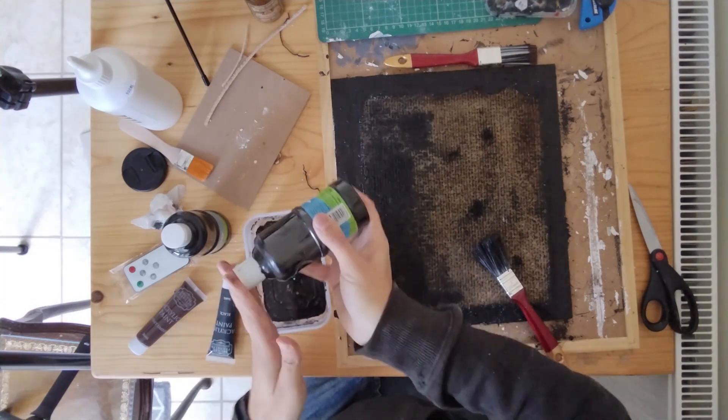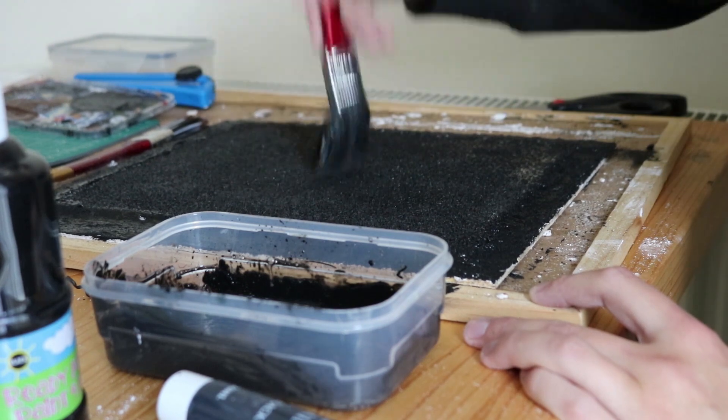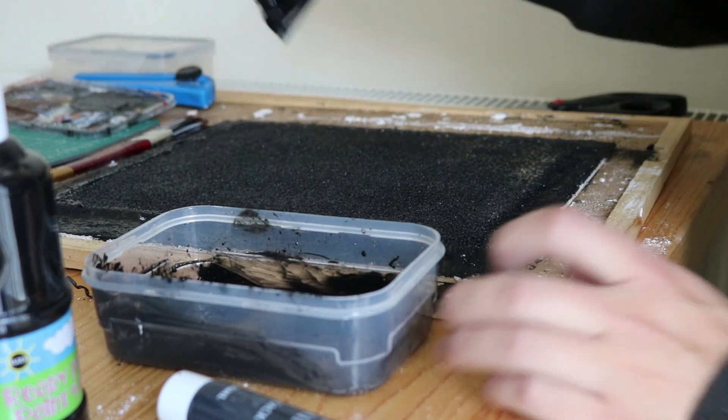So then I went with an even cheaper option — kids paint. It's easy to wash off stuff, so it soaks into the material better and spreads a bit easier too.